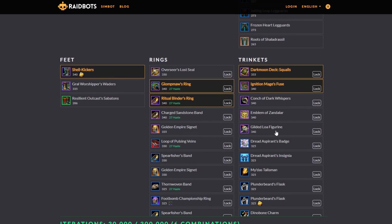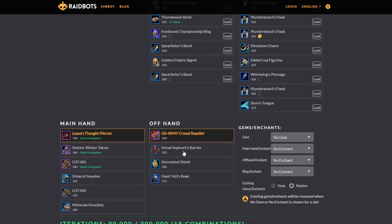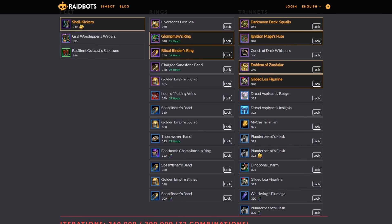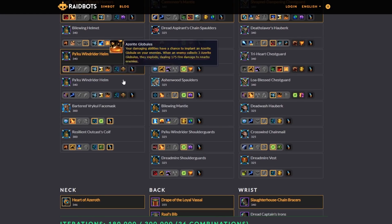So I can go down and try a trinket, put that in there, try the main hand, take another trinket — but that went over the number of combinations, so I'll take one out. This is the set of combinations I'm going to run. I've selected everything I want, including Azerite traits, which is very, very cool.